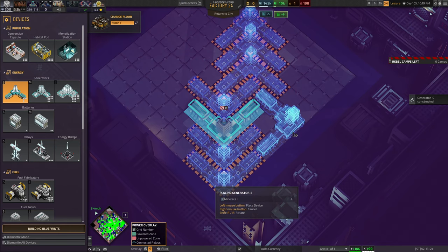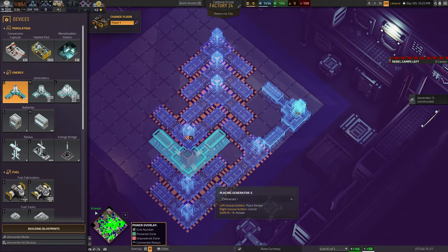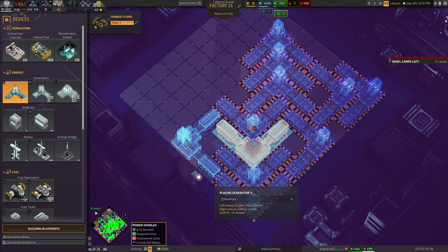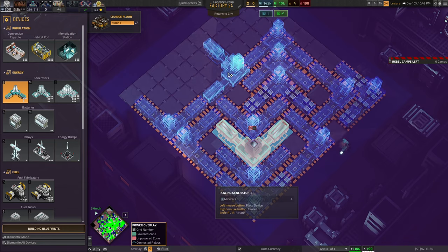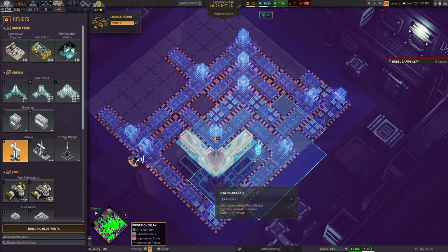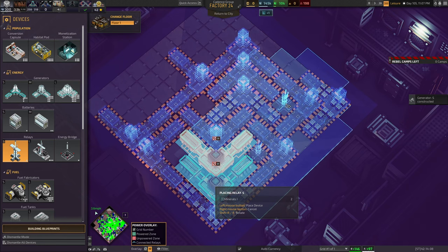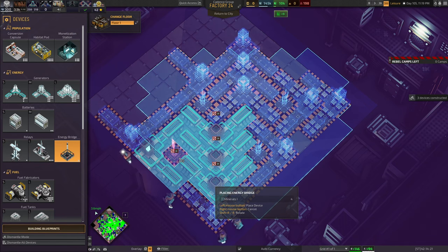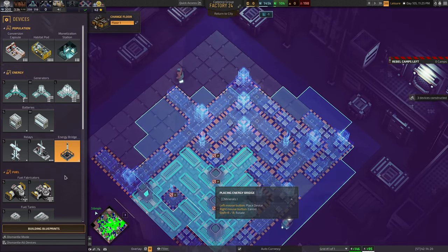With that done, we need to fill in some gaps — there's a gap here, a gap here, and a gap here, plus a gap on this side here and here. Of course, I need to hook all these into the power grid, so we're going to put a relay on the right-hand side. They're also going to need a bridge, which fits on the left-hand side, and that leaves me with about half a dozen tiles left over.